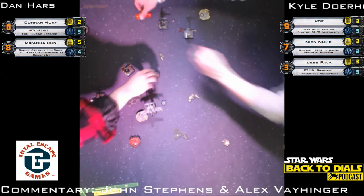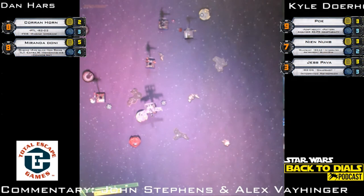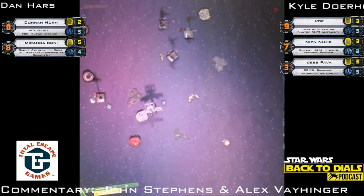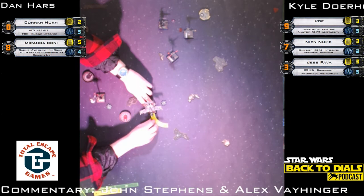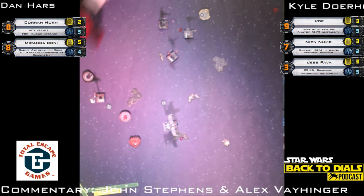Nien Nunb with a short one-bank — that clears the stress and allows a clear path forward. He's going to try to boost — gets around that mustache asteroid, which is one of the smallest asteroids and hits the most because people underestimate its size. Miranda going left — is she going to clip that? She did clip it — stress token on Miranda, no crit though.